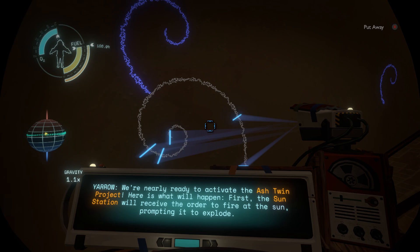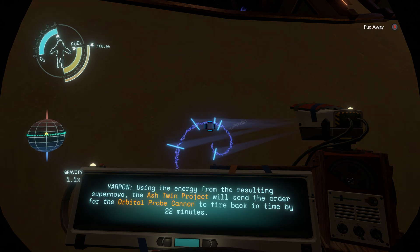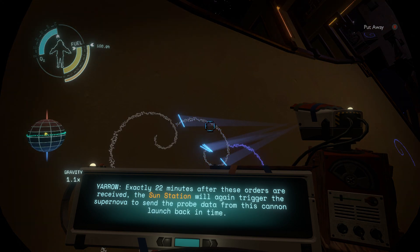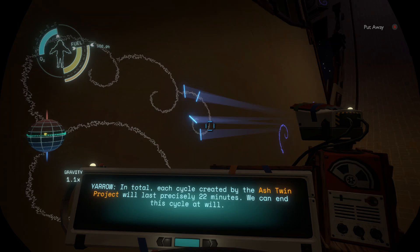So yeah, they were planning to destroy the Sun to power this Ash Twin project. We're nearly ready to activate the Ash Twin project — here is what will happen. First, the Sun Station will receive the order to fire at the Sun, prompting it to explode. Using the energy from the resulting supernova, the Ash Twin project will send the order for the orbital probe cannon to fire back in time by 22 minutes. Exactly 22 minutes after those orders are received, the Sun Station will again trigger the supernova to send the probe data from this cannon launch back in time. Each cycle created by the Ash Twin project will last precisely 22 minutes — we can end this cycle at will.